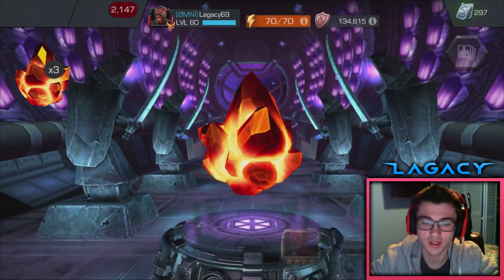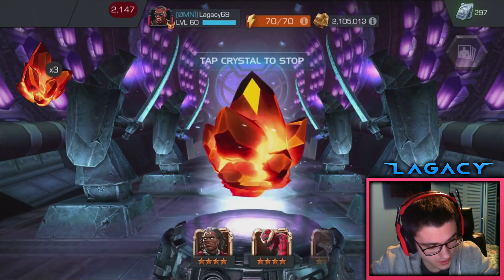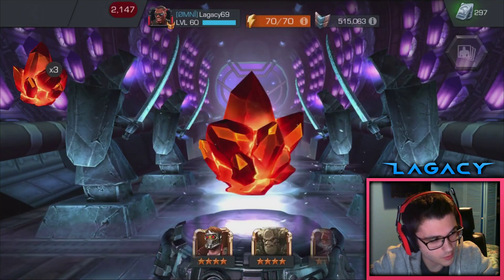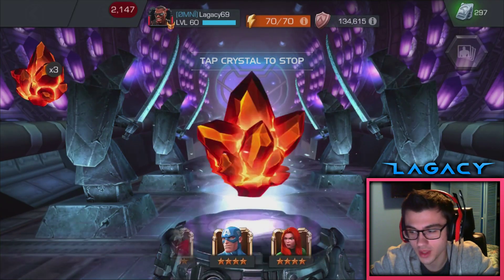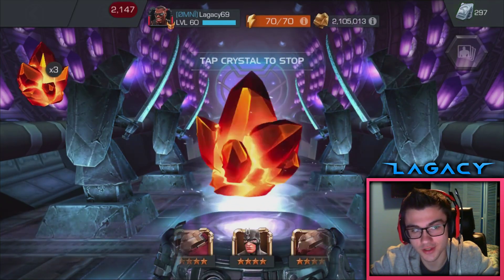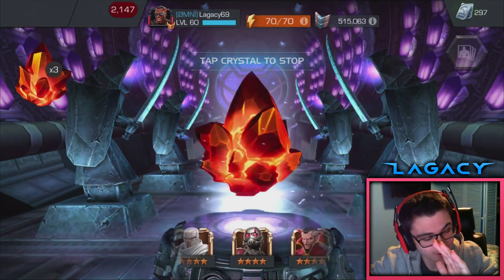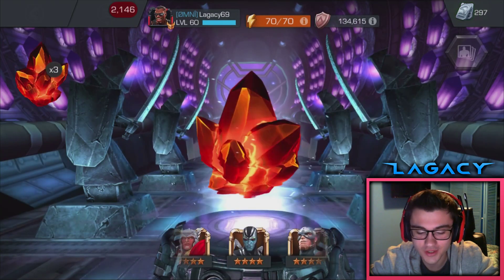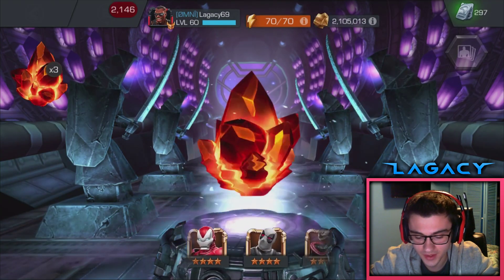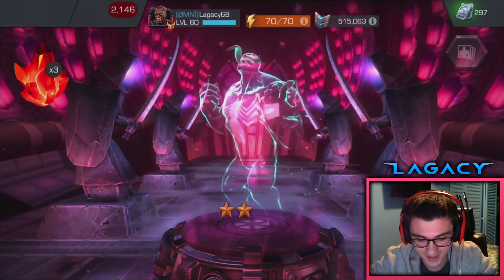I've seen this in a video before — someone pulled a champion at sig 97 and then didn't go put sig stones into that champion, and then pulled him again and it was just two sigs — what a waste. You should always go put two sig stones in and play it safe. And then they dupe the champ again for two sigs. Venom — yeah, that's just a worthless dupe. I remember when I started playing the game I wanted a Venom so badly. I thought he looked so cool.